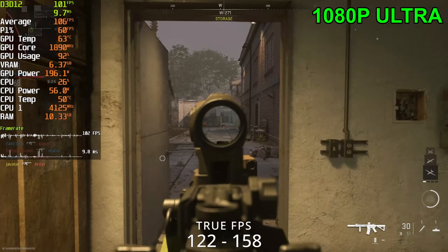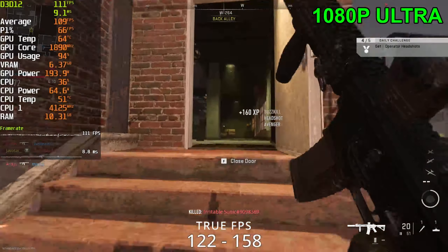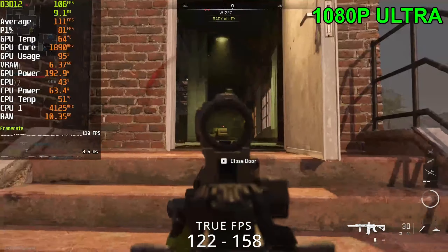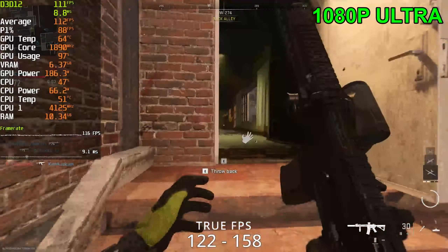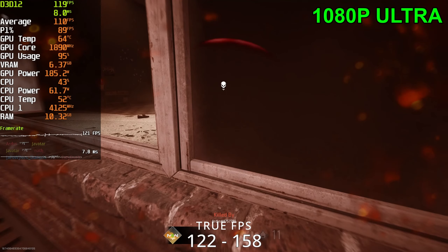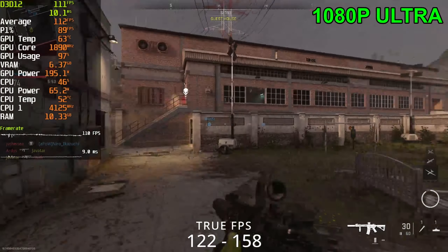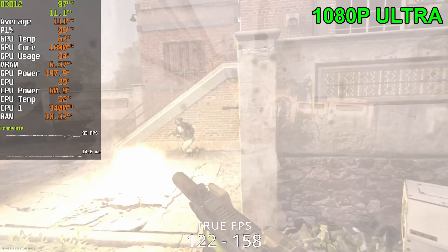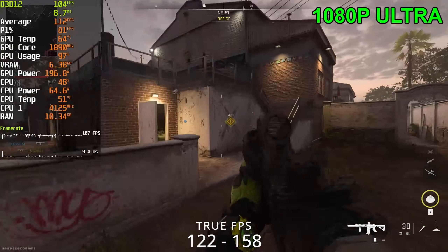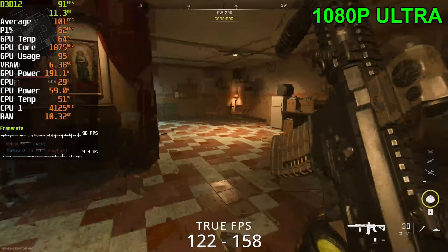Getting a lot of stuttering right now at ultra settings, 1080p. The game is acting in a strange way on this system compared to the 3080 system, where it ran with no issues at all — no crashes. We're getting stutters here, we're getting crashes here. FPS is sitting around 90 to 110 at ultra settings 1080p. The game feel isn't the best — it does feel a bit sluggish at this point.